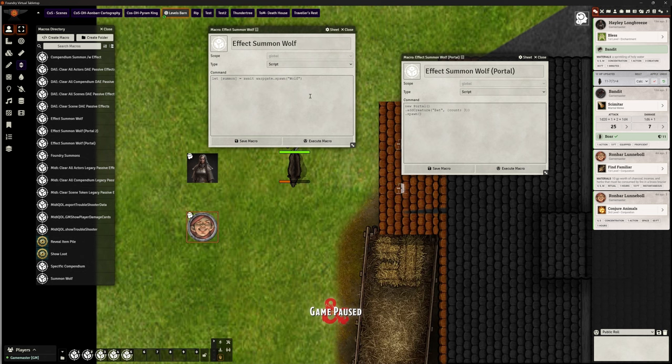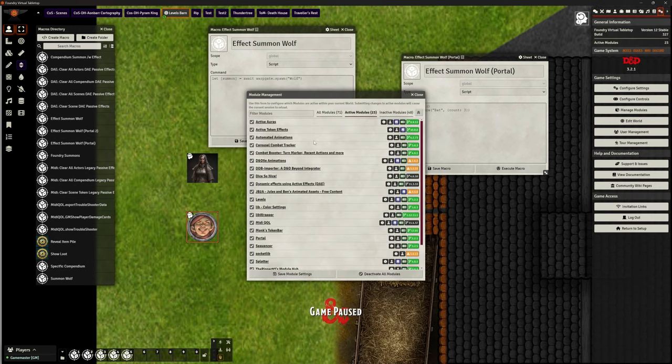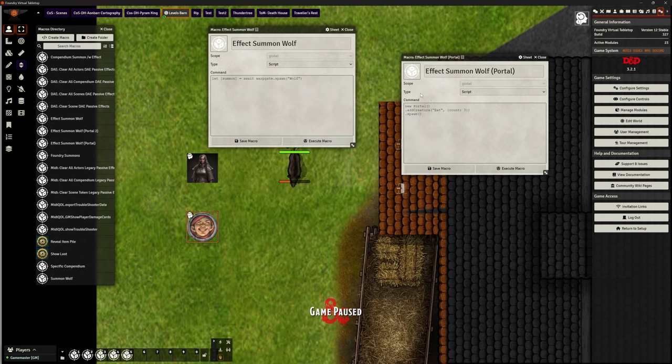Ripper to the rescue. Ripper has an alternative module called Portal. I've got that installed — I'll show you the modules I've got on here. A lot of this has got nothing to do with that; it's just my testing world. But I've got Portal in here and it's basically to replicate the same stuff.